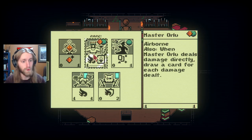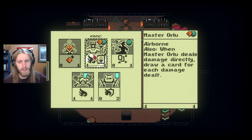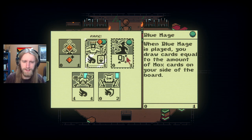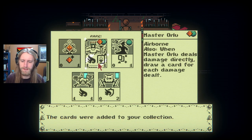What have we got? Master Orlu takes two different colors. It's airborne, and when they deal damage directly, draw a card for each damage dealt. How can I increase your damage? There must be a way that I'm missing. Otherwise, you wouldn't think they'd word it so ambiguously. Interesting.